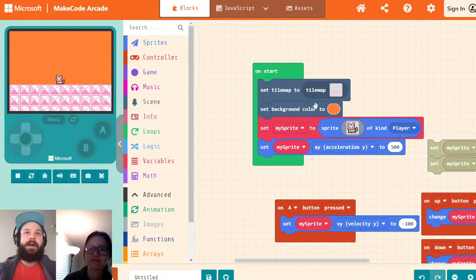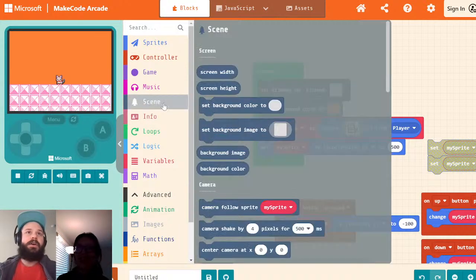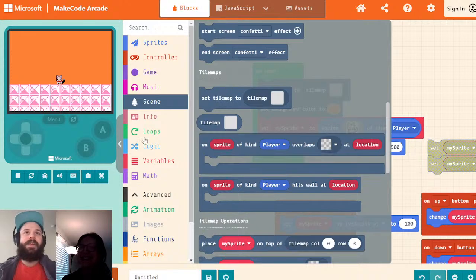We've made some changes to the tilemaps/scene category. Tilemap is now draggable, like from the tilemaps extension. All these changes will not affect existing games — they'll still have the old tilemap block. This is only for new games you create. We've wanted to do this for a long time. Now you can have an array of levels, or put a level in a variable. We took the most useful blocks from the tilemaps extension and put them into the scene category, so the tilemaps extension is going to get a lot thinner.